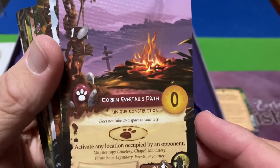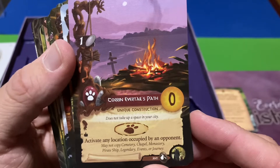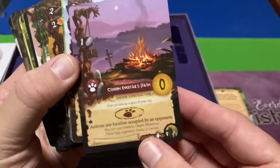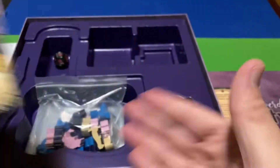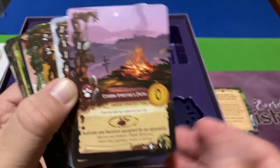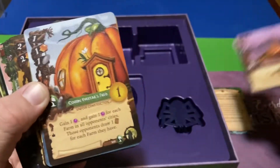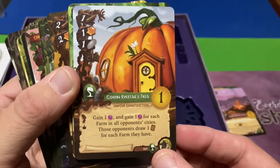Oh, I like this — Corin Evertale's Path. Evertale's Path — very cool! It comes with new construction and critter cards. There's only one of each, I think, so that's another reason to go for this expansion — everyone likes more critter and construction cards. Very cool — Corin Evertale's Field.